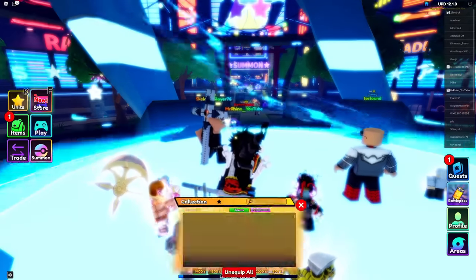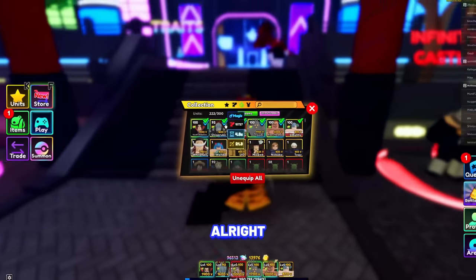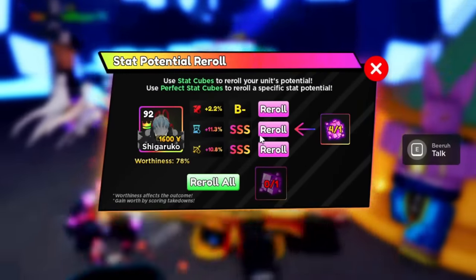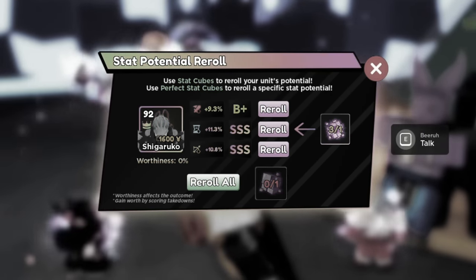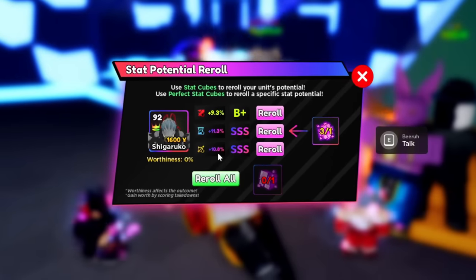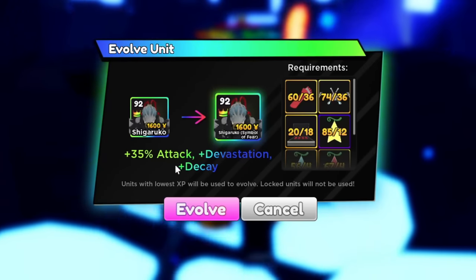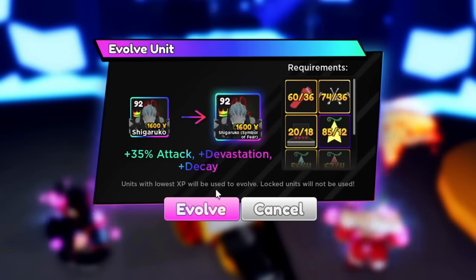That was enough for us — look at that, 795 kills. All right, so let's go ahead and evolve him already. I cannot wait. So this is his current stats: his SPA is 11.3% and his range is 10.8%. Let's see if it'll go any higher. When you evolve Shigaraki to Shigaraki Symbol of Fear, he's gonna gain +35 attack and Devastation Decay. All right, let's go!